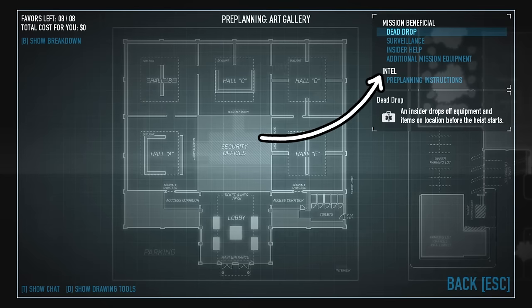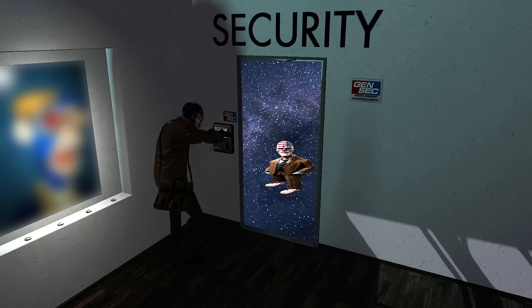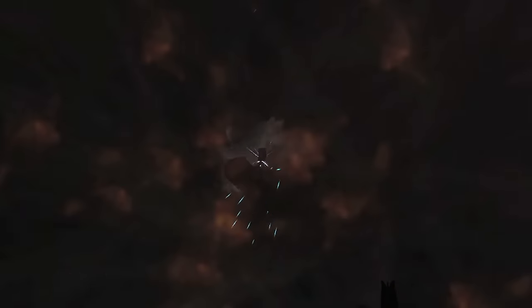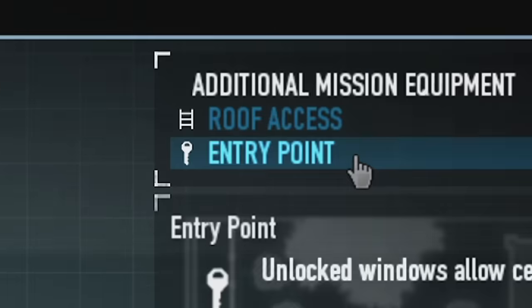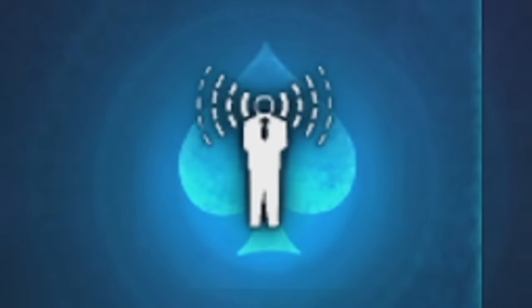For loud, the only assets I recommend buying are the bags and the roof access. You can also get the keycard if you want to open the security room very fast. But it's loud — why do we care about the security room? The cameras don't do anything in loud. There's a computer you need to hack in the security room, but we'll get to that. The entry point asset doesn't do anything in loud because it's just faster to go through the front door, and the spy cams are useless because you need sixth sense, which is useless in loud.